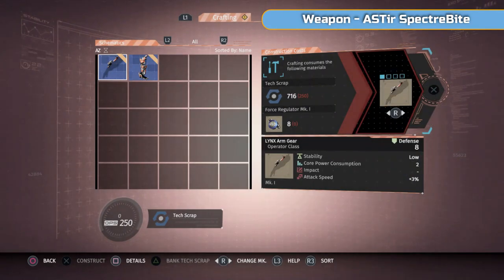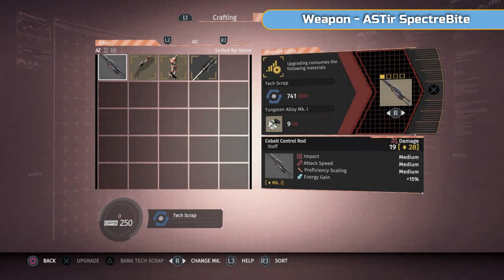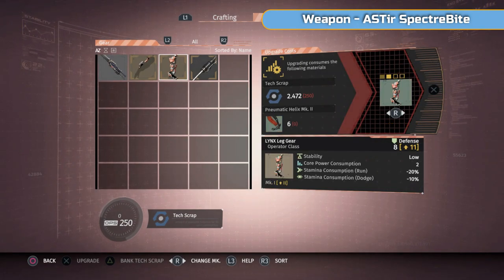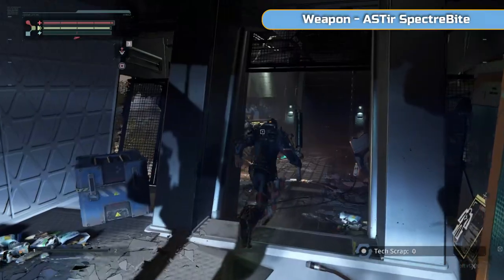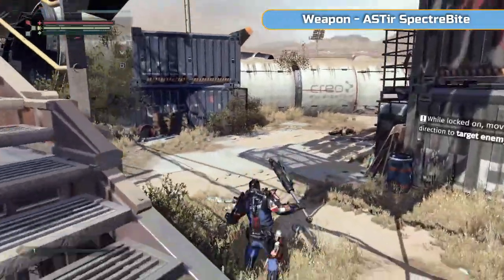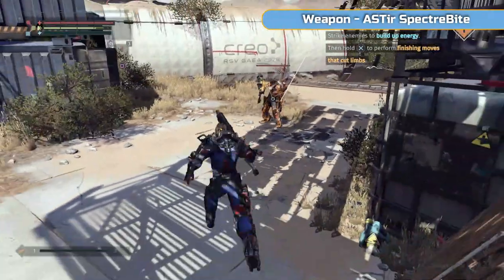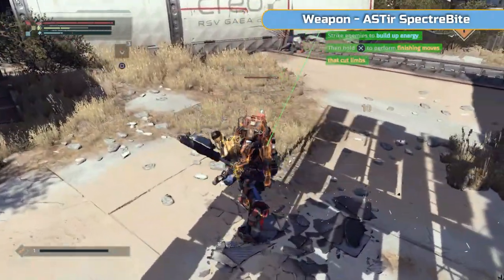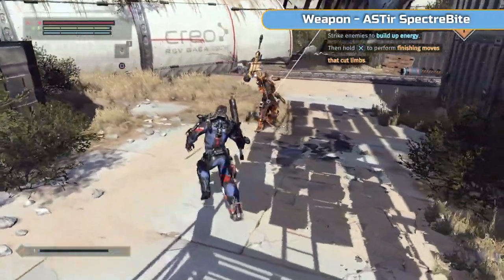With regards to upgrading and crafting, you go to this machine. As you kill enemies you get more schematics. The upgrade materials look confusing to start but aren't: Tungsten is for weapons, Force Regulators are for arms, Rig Armatures are for chest, Cortical Processors are for head, and Pneumatic Helix is for legs. There are different versions, and depending on which enemies you defeat, you'll get different grades.